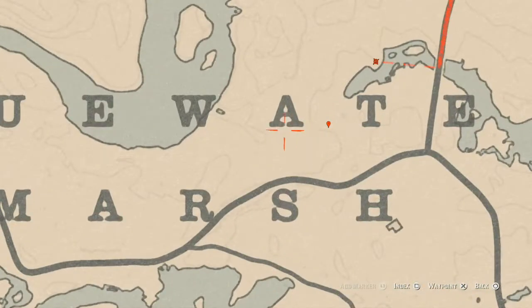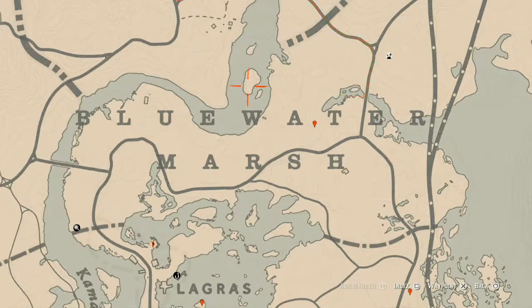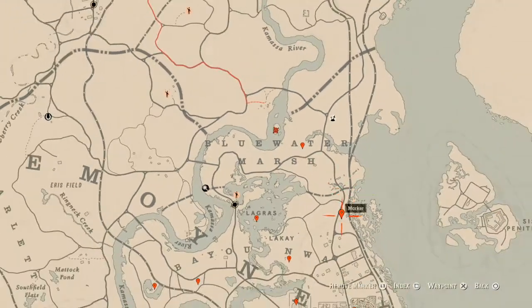On to our next marker, which is a random fossil. It's right here at this location between the A and T of Bluewater — come over here with your metal detector and that's what you will get. On this island over here, you will get a blood flower if you come between the time of 10 p.m. and 5 a.m. You will get a blood flower right here at that waypoint.